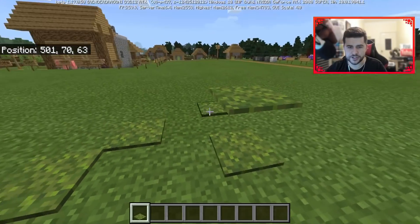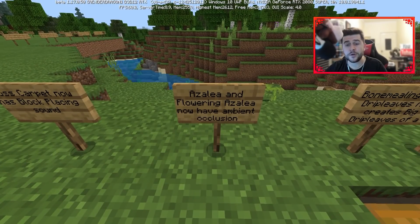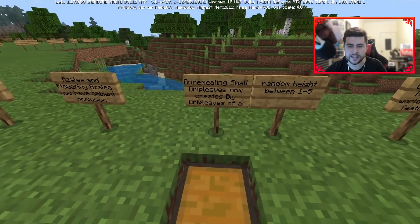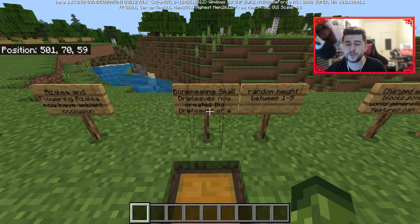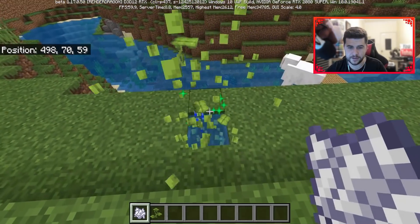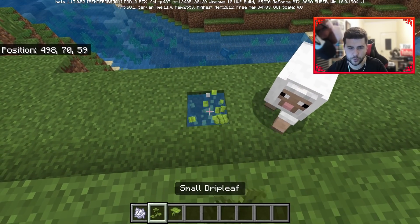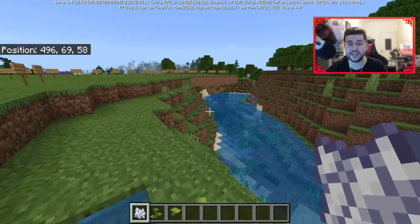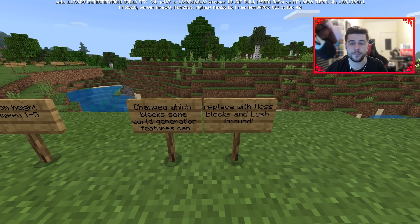Lush caves are now naturally generating in this beta. Azalea and flowering azalea leaves now have a chance to drop azalea or flowering azalea when broken. Moss carpet now has a block-placing sound. Azalea and flowering azalea now have ambient occlusion. Bone mealing small drip leaves now creates big drip leaves of a random height between one and five blocks.